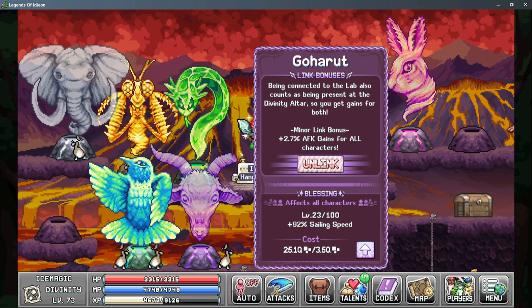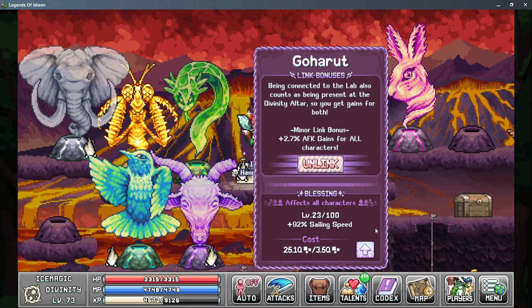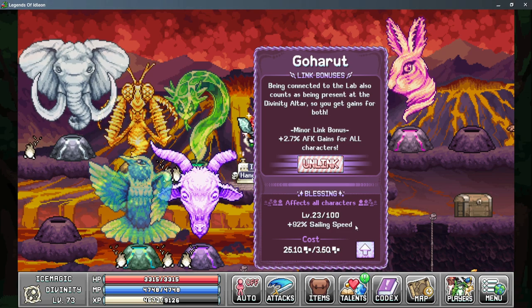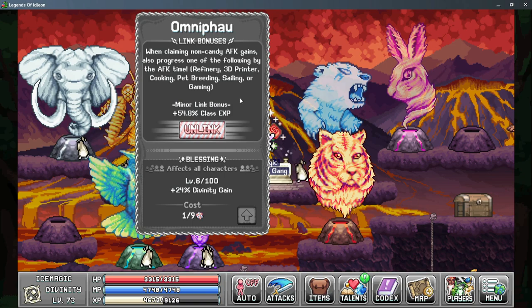One other positive from the Goat God is that the Blessing gives you more sailing speed, and spending your gaming pixels on leveling up for more sailing speed is one of the best things you can do, as it's very necessary to get to higher end sailing.